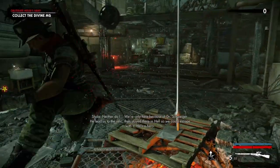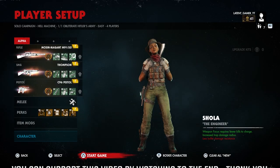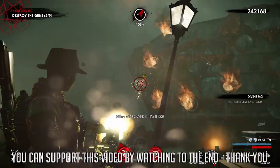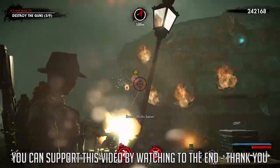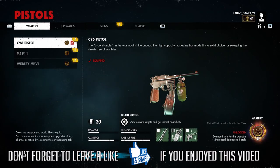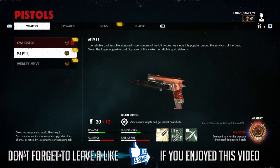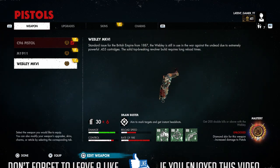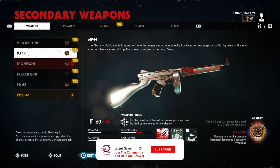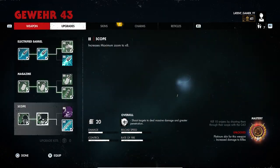Hello everyone and welcome back to the Latent Gamer. Today we're going to talk about weapon mastery in Zombie Army 4: Dead War. It took me a while to make this video because I had to put in the grind to make sure I can give you all some solid information on each weapon and a strategy to gain the mastery. This video will be focused on talking about how to master each weapon from easiest to hardest, so that when you get your upgrade kits you know which weapon to focus on to get that platinum skin and that extra weapon damage.